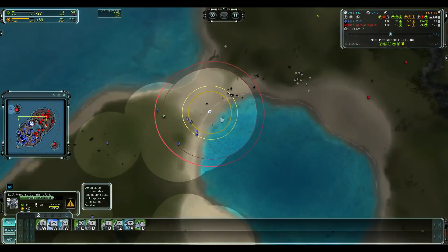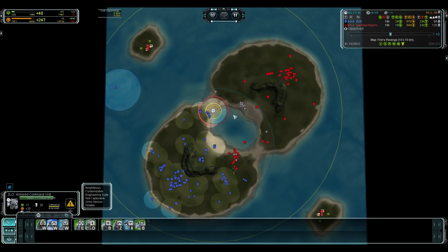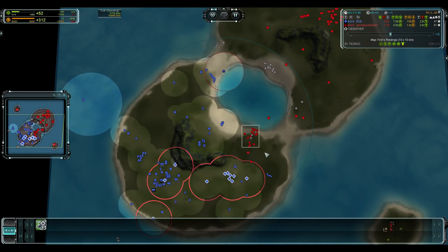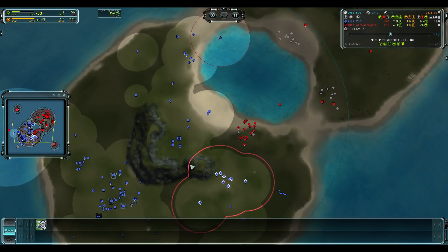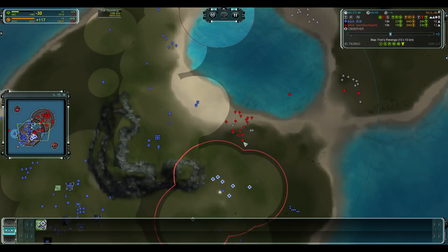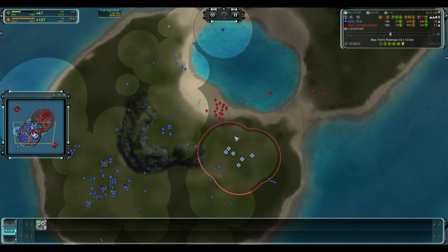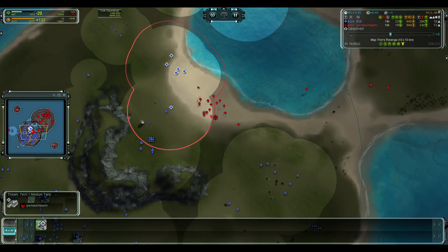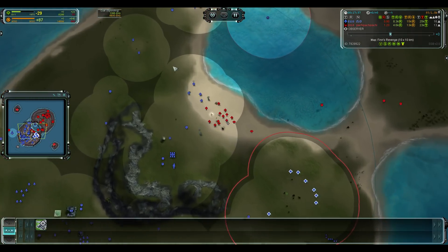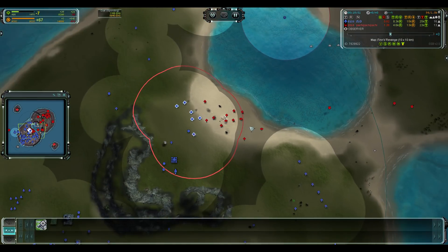Zlo doesn't look like he can make use of his commander — needs to be a bit more aggressive, hasn't actually got his first vet level yet. This army is really a big problem and it's very difficult to fight it with Pillars versus the far superior range of the Ilshivoh. He could get a very nice surround here and take this army out, getting a lot of reclaim — I think he should just run on top of this right now.